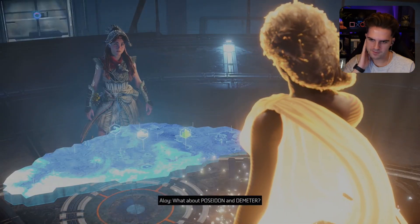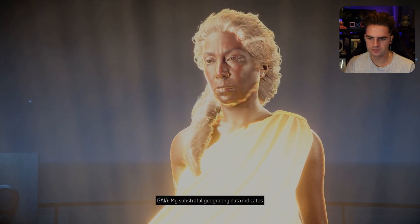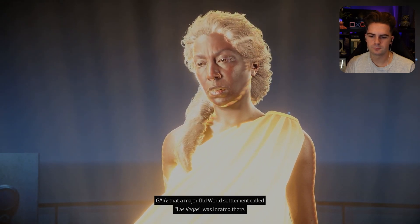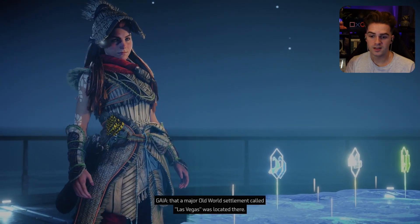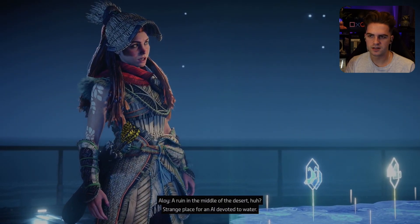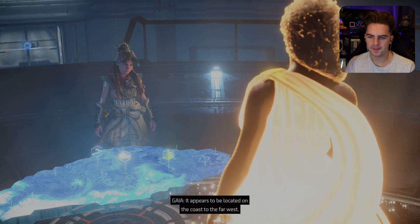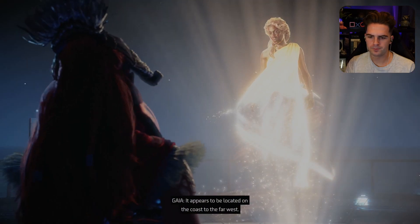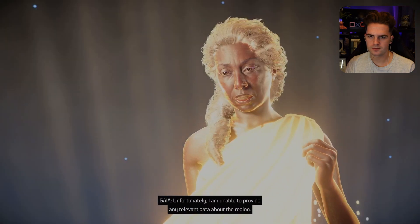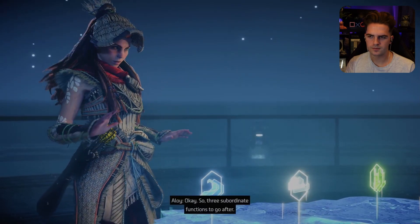What about Poseidon and Demeter? Poseidon has taken shelter in the desert south of this location — my substratal geography data indicates that a major old world settlement called Las Vegas was located there. We've got Vegas, baby! A ruin in the middle of the desert — a strange place for an AI devoted to water. Agreed. As for Demeter, it appears to be located on the coast to the far west. Unfortunately I am unable to provide any relevant data about the region — as such, it may be the most difficult to retrieve.